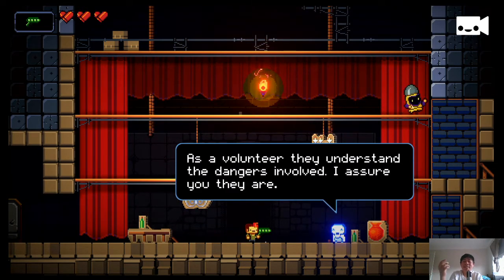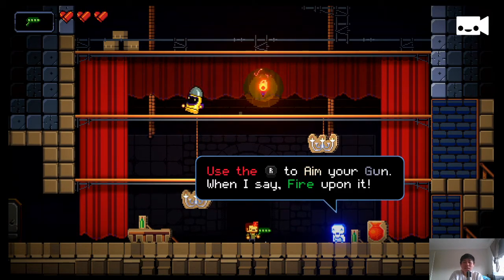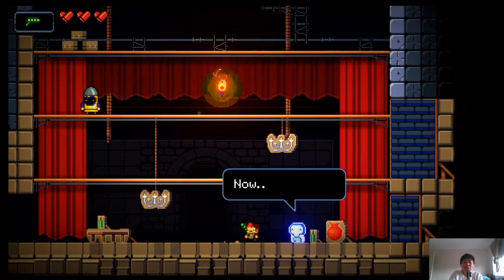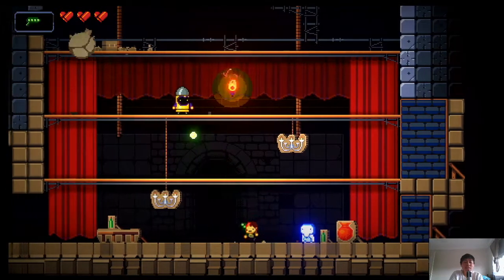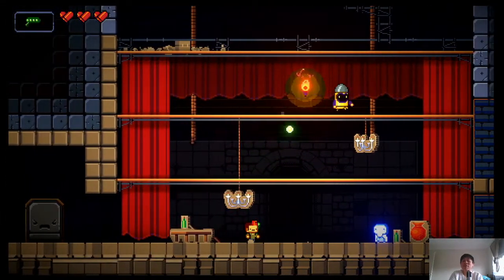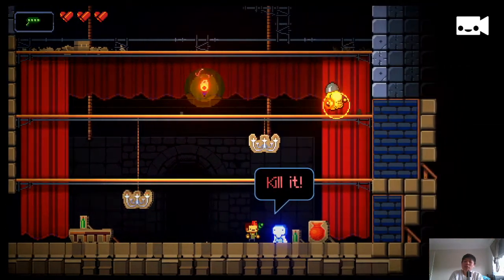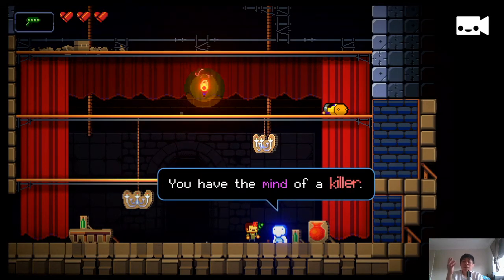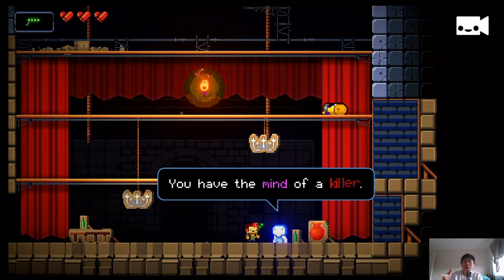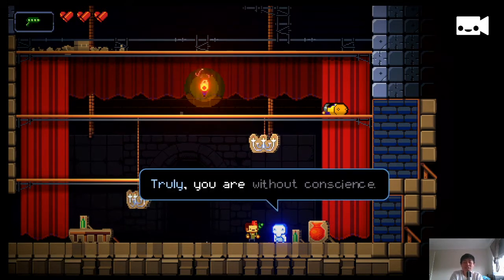I feel really bad for shooting this guy — he's not meaning any harm. But apparently as a volunteer, they understand the dangers involved. You use the R stick to aim your gun. At least it's only peas. The sound effect reminds me of The Simpsons episode where Bart plays John Wilkes Booth — he has this toy gun that goes boop boop boop. I think it's the same sound effect. I'm going to watch that right after recording just to confirm.